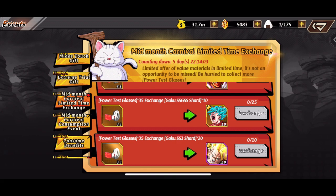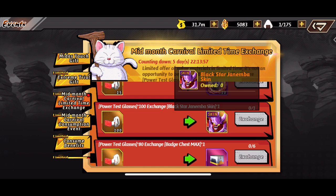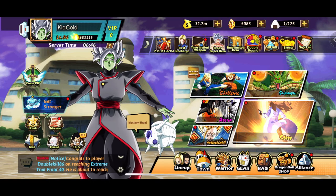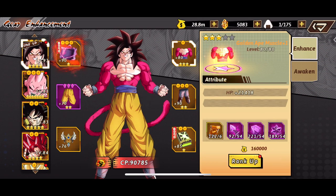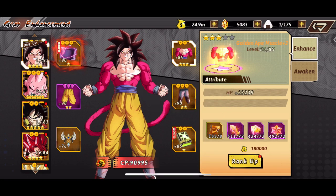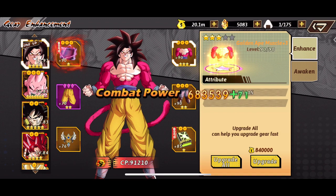They have these scouters for the mid-month Carnival Exchange — you can exchange for the Full Power Jiren, even Super Saiyan Blue Goku. They also have a new Jinumba skin which is pretty nice. As you know, the skins buff character stats — I believe it's like 5-10%, which is really handy, especially if you're running an evil team. Jinumba would have been my primary catalyst for that, so if you're using Jinumba, feel free to grab the skin. Can't go wrong with that.